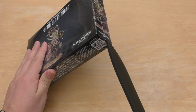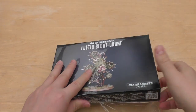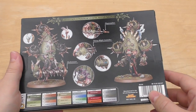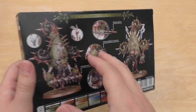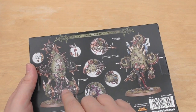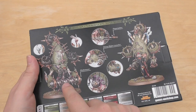So what I'll do is I'll just unwrap it and we'll have a look at the back of the box. There we go — grotesque airborne demon engine. You can equip it with the front heavy blight launcher, or the flesh mower, which is more of a close combat weapon.